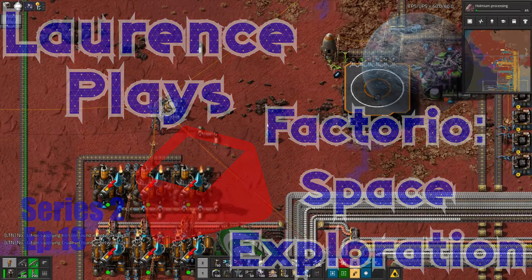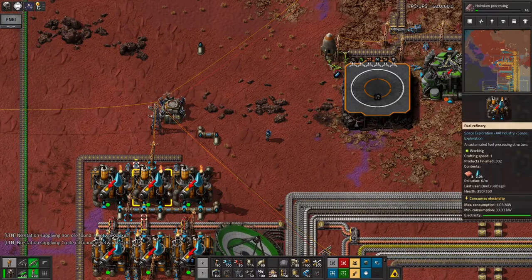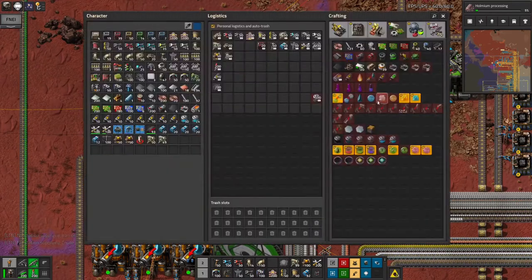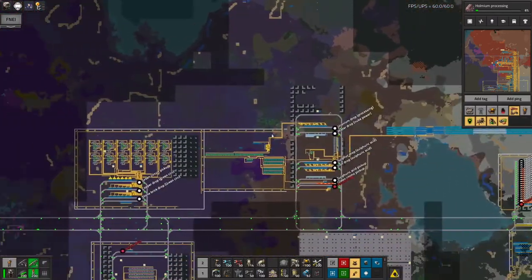Hello everyone and welcome back to Lawrence Place Factorio Space Exploration. I've got a few things to talk about today, but the first one is that my next coronal mass ejection is looming rather close at the moment. It's about a minute away, so let's have a quick look around and see if I'm prepared for it or not.